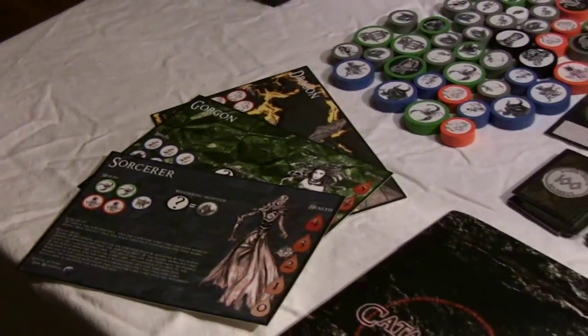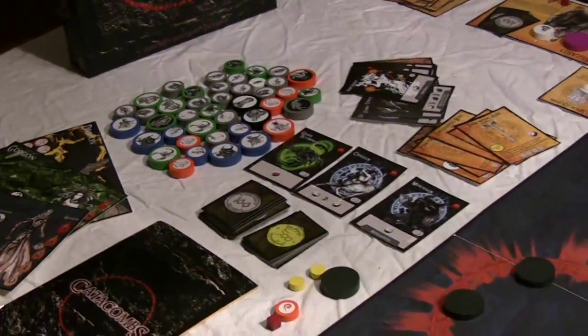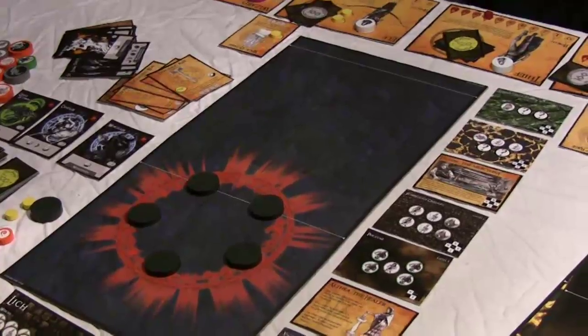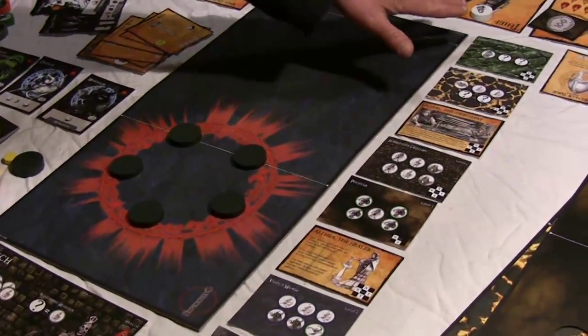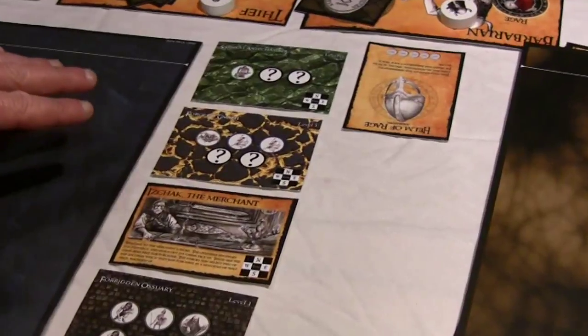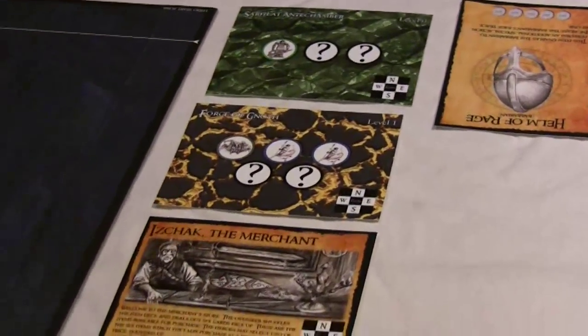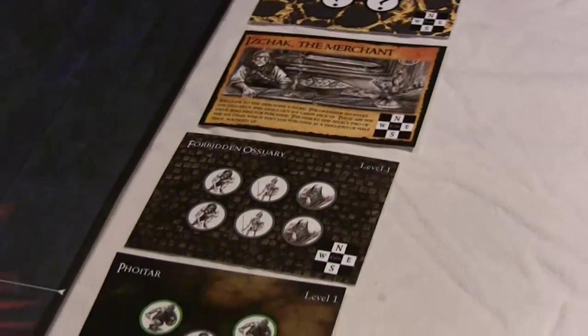Of course, there's also a rulebook. What we have here is a representation of a game in progress. Down the side, these are the different rooms that the players have been fighting through. They're almost to the end, and they're at this room now.